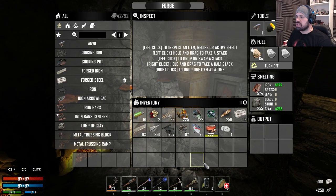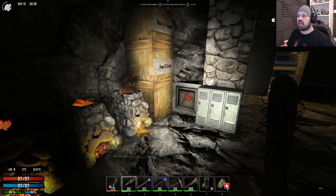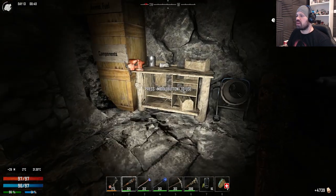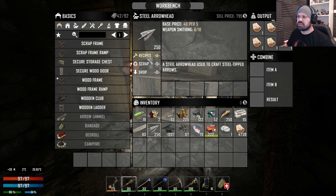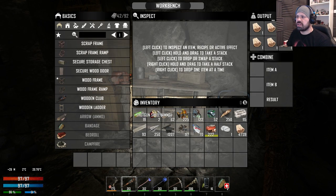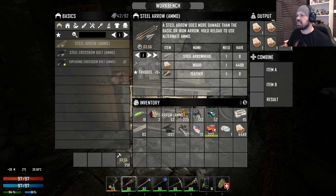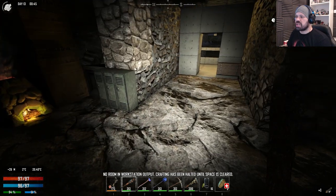We have some more resources here — these are for my arrows. We need some wood. Maybe I can craft them on the bench. Let's go in here, arrows, recipes, great. Nice. We can just let that run.